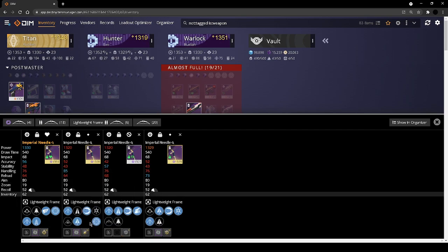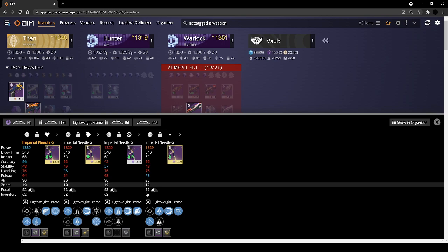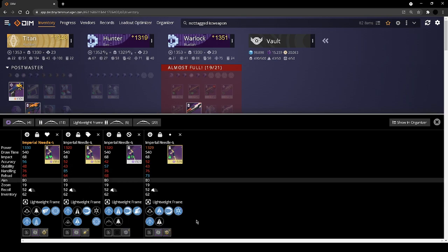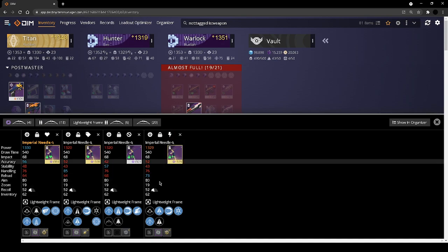This one is almost a dupe of the first except it has a handling masterwork with both elastic string and fiberglass, and impulse with frenzy and thresh — I actually really like that one. This one is a dupe of this one except it has a worse masterwork, because reloading only affects how fast the arrow notches to the bow, not how fast you draw back. Because of that we don't really care, so we'll infuse that into one of the others.